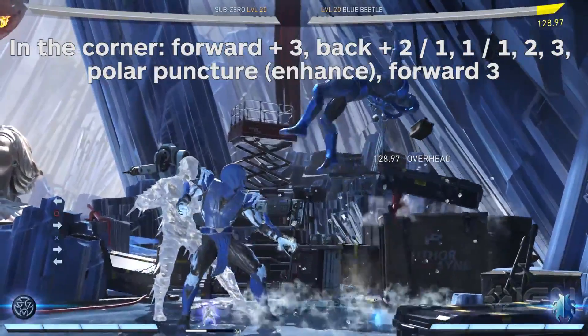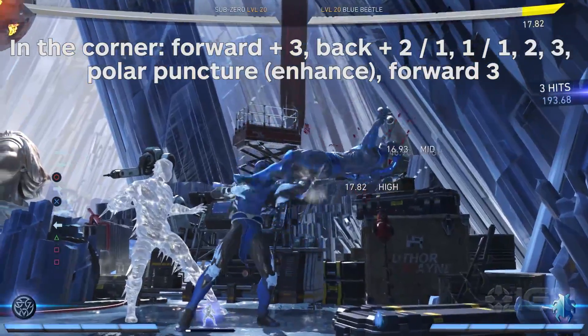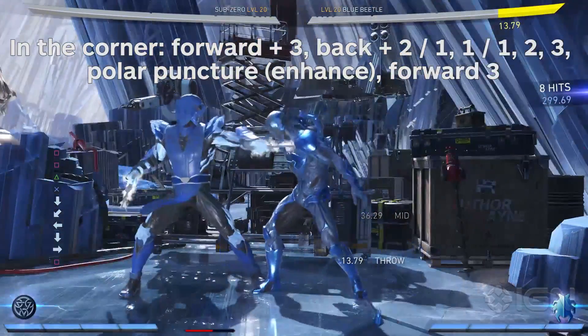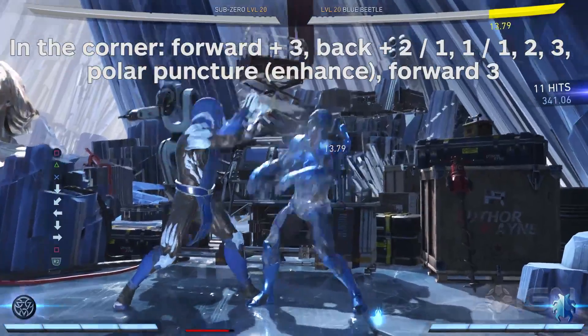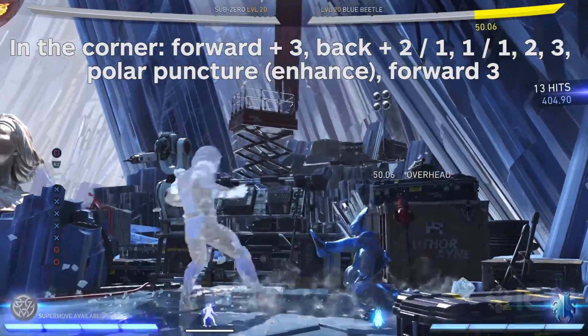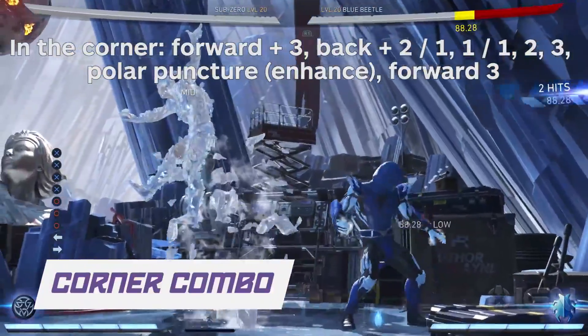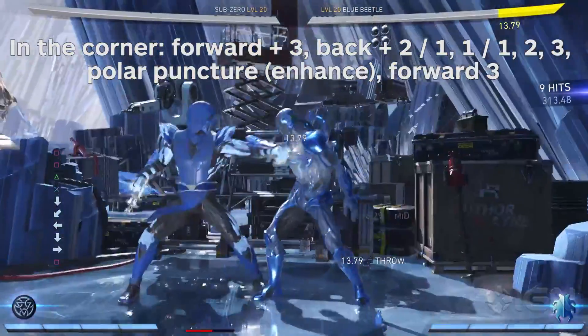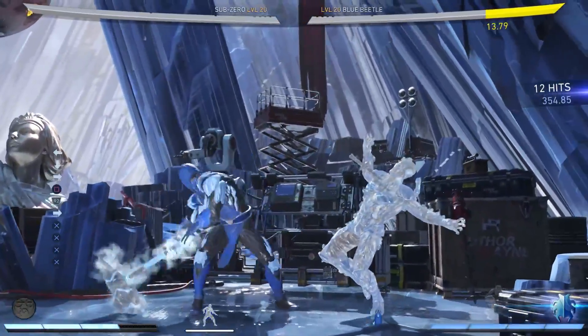In the corner: forward three, back two, one, one, one, two, three, Polar Puncture, Enhance, forward three. After the combo ends, you can drop another clone and threaten with either a slide or another forward three to repeat the combo again. Sub-Zero is nasty in the corner with his ice clone.